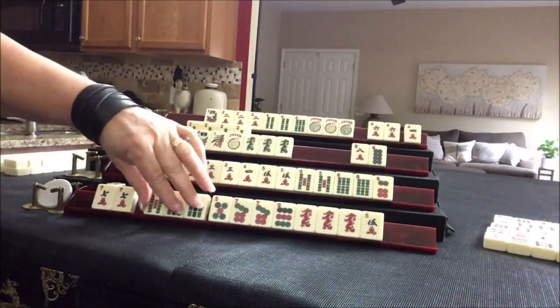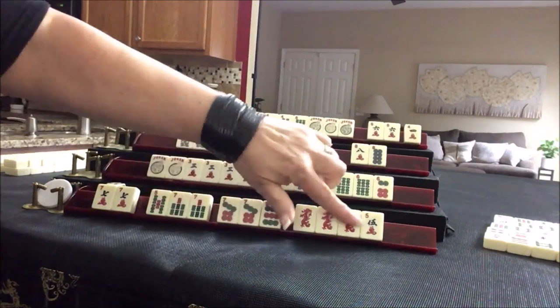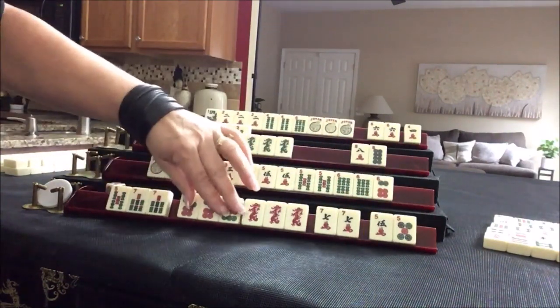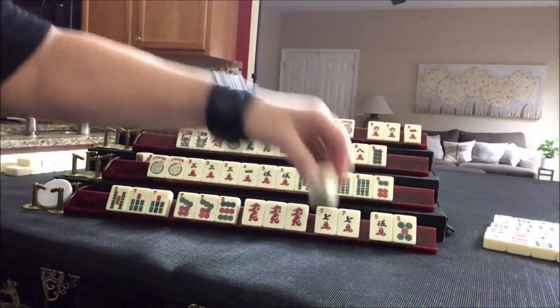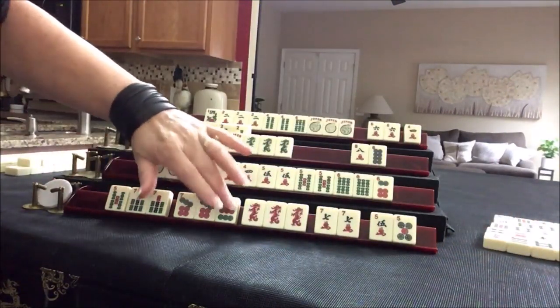We'll focus where we were: five, seven. Five, seven, seven, nine dragon — this is joker bait. Five, seven, seven, nine dragon. Seven bam — these are pairs. Pair, pair, pung, pung, kong. East. South.